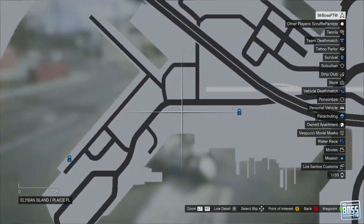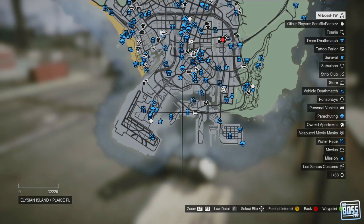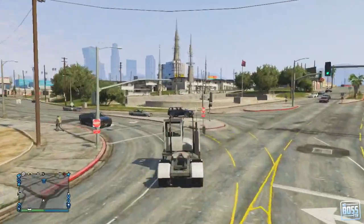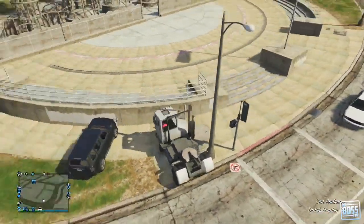You can see where it is on the map — it's kind of in between the airport and kind of in between the area where you drop off cars for Simeon. Not only is this car surprisingly fast, but it is also incredibly handy as a nice battering ram, which is really what I use it for.